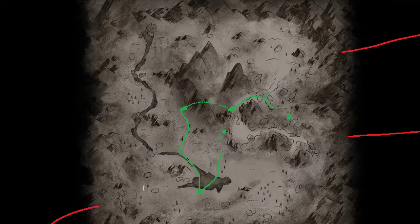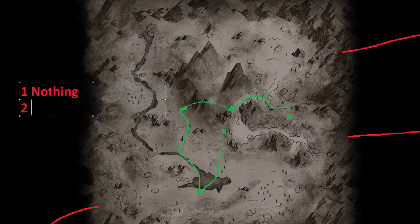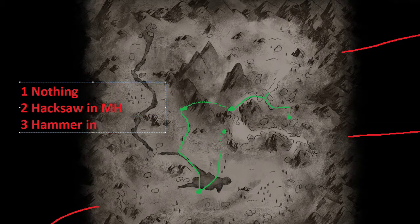One thing to note is that you can tell where the hacksaw is going to be based on what you found in the hut region. There are basically four options. Number one: you find nothing. Number two: you found the hacksaw in the Mountaineer's Hut. Number three: you found the hammer in the fishing hut. Number four: you found the hammer in the Mountaineer's Hut. These are the four options that can happen if you spawn here.